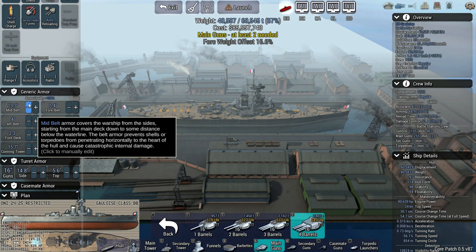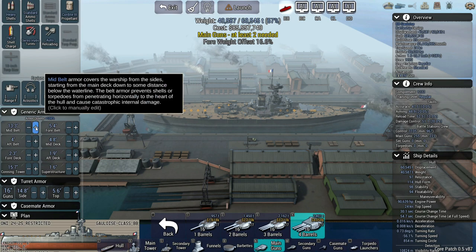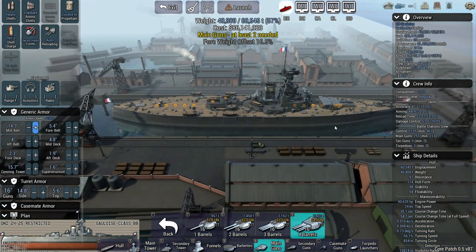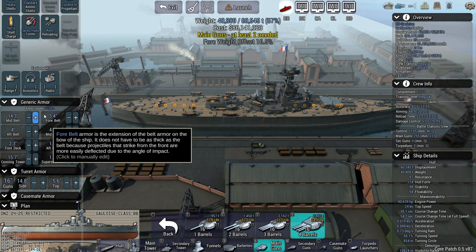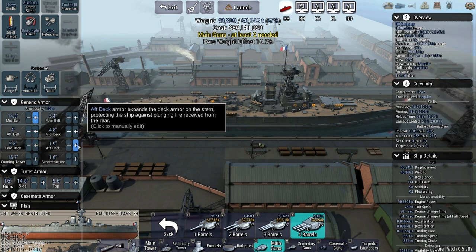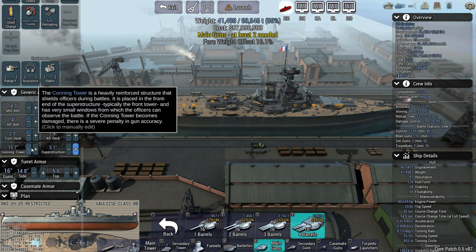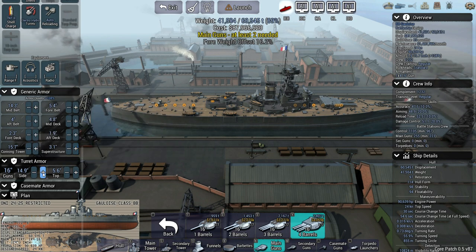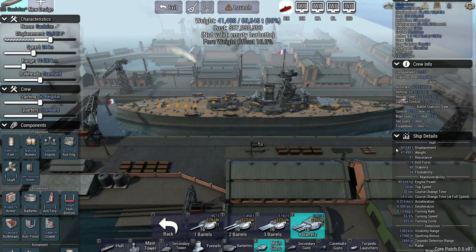Here's the armor section. We've got different armor for different parts of the belt: mid-belt and fore-belt, which is much more in line with historic ships. One of the problems we always had was that we couldn't set different armor values for different belt and deck sections. Now we have superstructure, conning tower, aft deck, mid-deck, and fore-deck all separately adjustable. Here's the turret armor for the 16-inch guns — side armor and top armor. Casemates are there too but don't apply on this particular ship; they would on certain others.